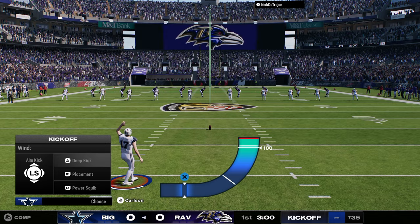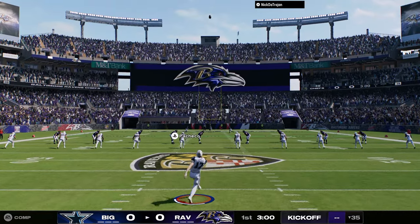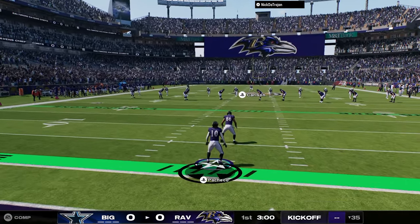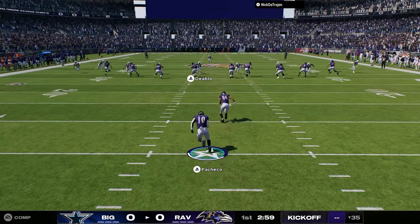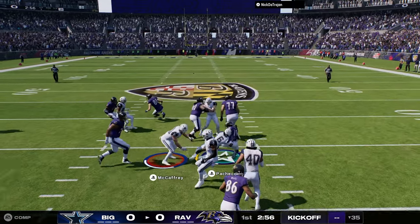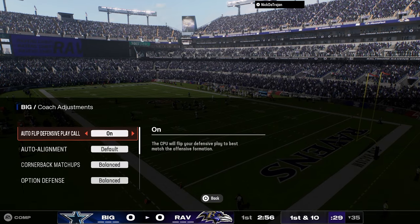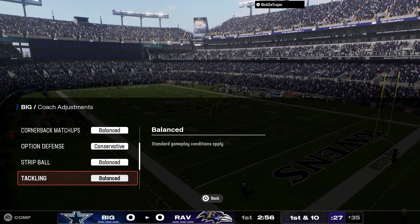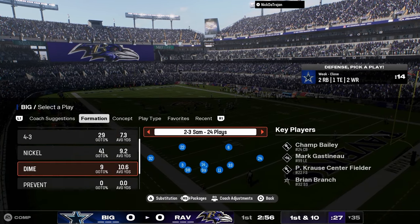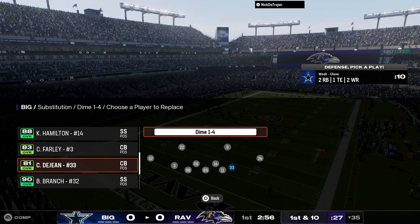All right boys, got a new defense today we're going to be testing out. This is the 140 old-school defense, 146 — we're going to be making its return. And we're going to be basing out of a specific blitzing concept, kind of seeing if we can make it pretty decent. We're going to be basing out of the crossfire blitzing concept here. I'm going to kind of experiment a little bit and see how this game goes. But in general, I really like this blitz concept.